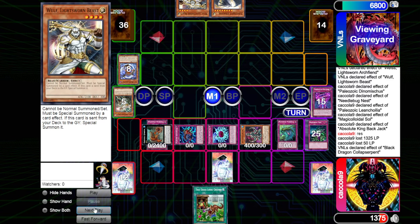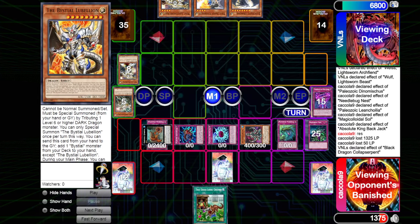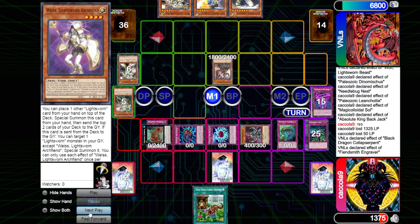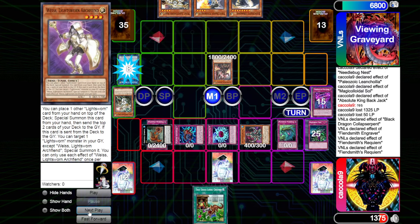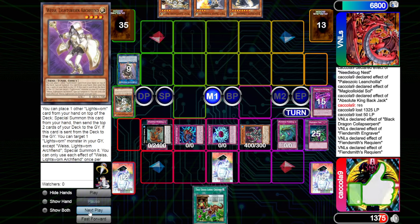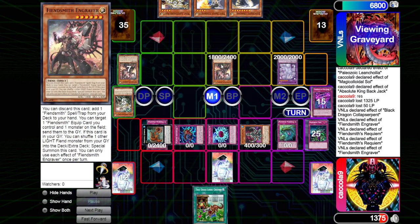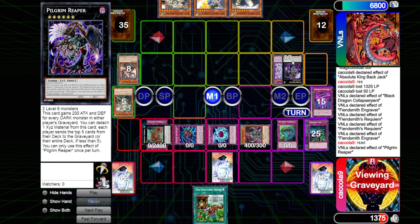Dark is going to be able to search for a copy of White. Engraver's going to put back the copy of Weiss to summon itself out. We can then link up into the copy of Requiem, and then Requiem can bring out a copy of the Engraver. Now we can go Engraver equip, go up into a copy of Princess — but that's not going to do very much for us. We already did that with the other Engraver — you can't do it twice per turn. We go to a Pilgrim here, and that effect is just going to mill five cards.